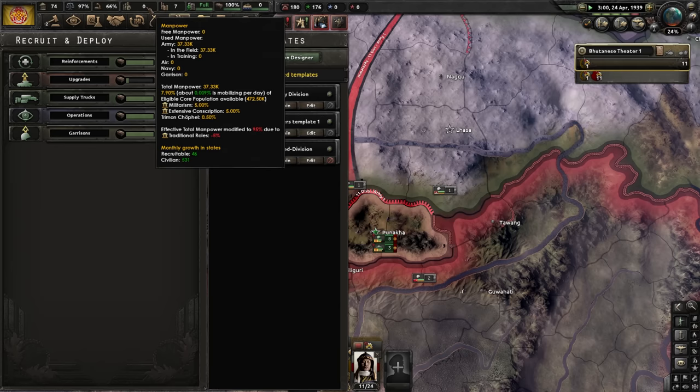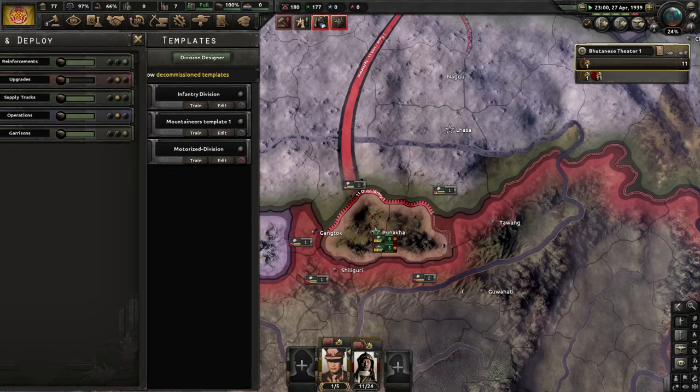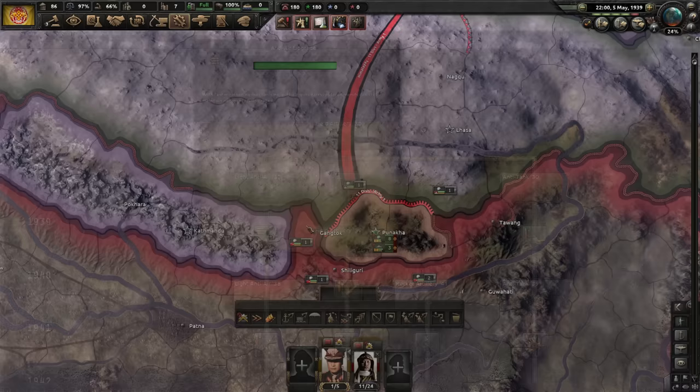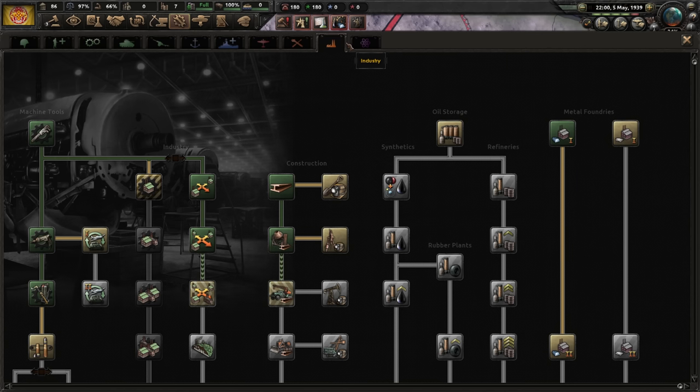I have 37,000 men in the field. These guys will probably need to reinforce with remaining manpower. The amount of units is fine - I'm going to have them exercise a little, wait for manpower to top up, and once we hit the required 40,000, I'm going to take the focus and we're going to knock out our Tibetan neighbors.